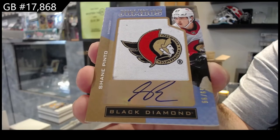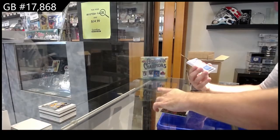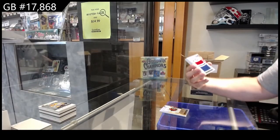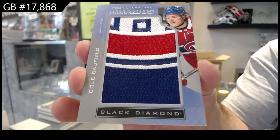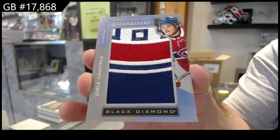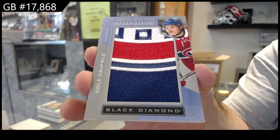Pinto — that's pretty sexy. Team logo Jumbos rookie Cole Caufield, Montreal. Montreal, Cole Caufield.